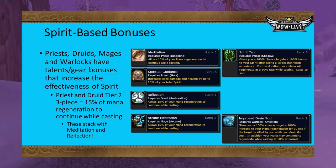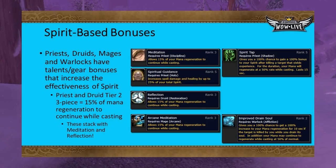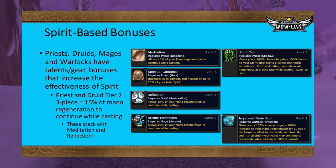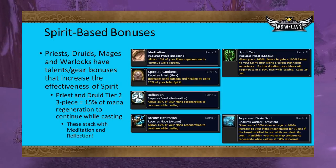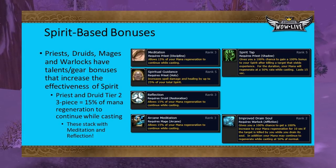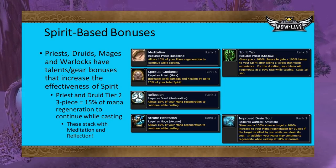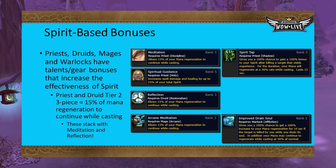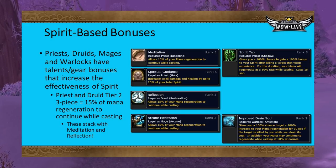For Mages, Arcane Meditation acts just like Reflection and Meditation, rewarding up to 15% (3/3) of Spirit-based mana regeneration while casting. Warlocks with Improved Drain Soul have up to a 100% chance (2/2) for Spirit-based mana regeneration to double after killing an enemy with Drain Soul while not casting; if casting, the rate is increased by 50%. Because of these additional Spirit-related benefits, classes like Priests in particular will want to get as much Spirit as possible, as it partially translates to spell power and in-combat mana regeneration.